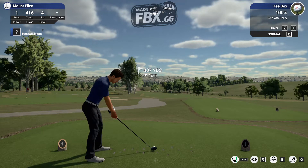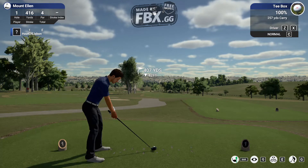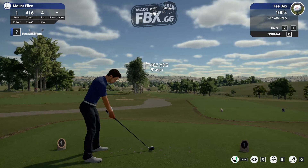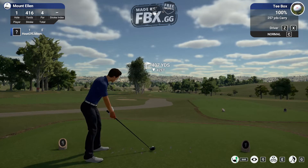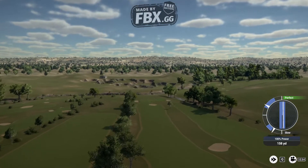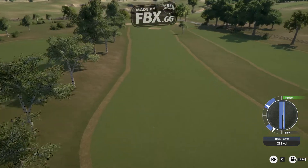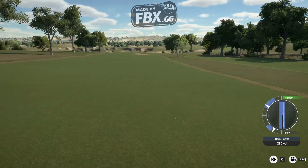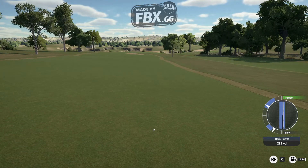Okay, here we are at Mount Ellen, hole 1, white tees, and I think the pin set is quite a hard one. Let's go. As you can see it's got all the slopes and everything. So for this one you want to aim left of the fairway and let it bounce down to the right. Here we go. Looks nice. See it's quite incredible how good that technique was to bring in the elevations.